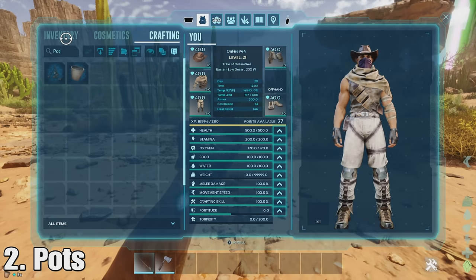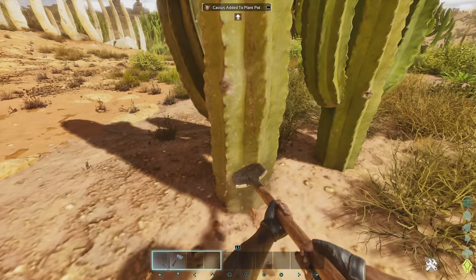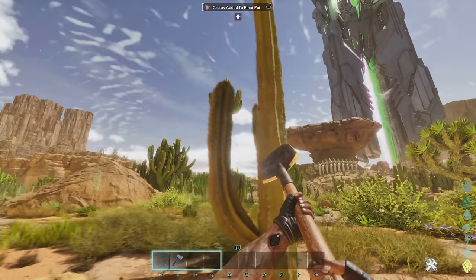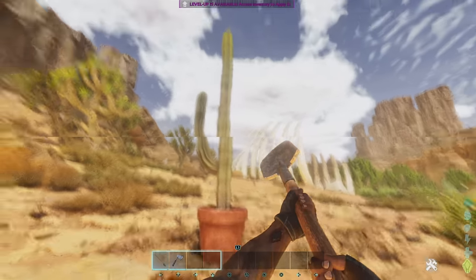Number two we have pots. These potted plants you can use to actually get any plant you want. You just go up to it with a shovel — for example this cactus, I can just dig at it and it will allow me to place it anywhere. I can place it in my base and it also works with bushes and stuff like that.